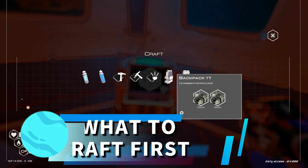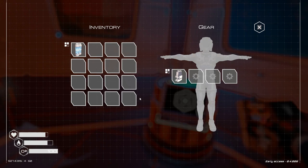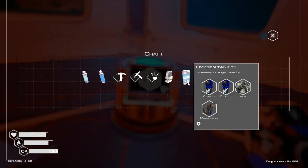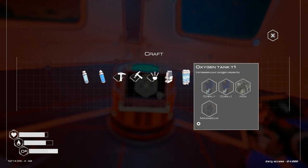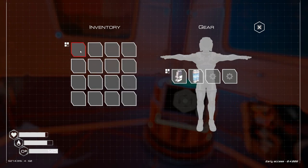The first two items we'll be creating are the tier one backpack, which adds an additional four slots to our inventory — each tier upgrade adds another four slots — and O2 tanks, which increase our oxygen bar from 100 to 145. Don't mistakenly confuse O2 canisters with O2 tanks: the O2 canister is a consumable that completely refills your O2 bar. When crafting, hover over the item at the crafting workbench to see the required resources. Once you have both the backpack and the O2 tanks, equip them to your gear slots by left clicking each in your inventory.